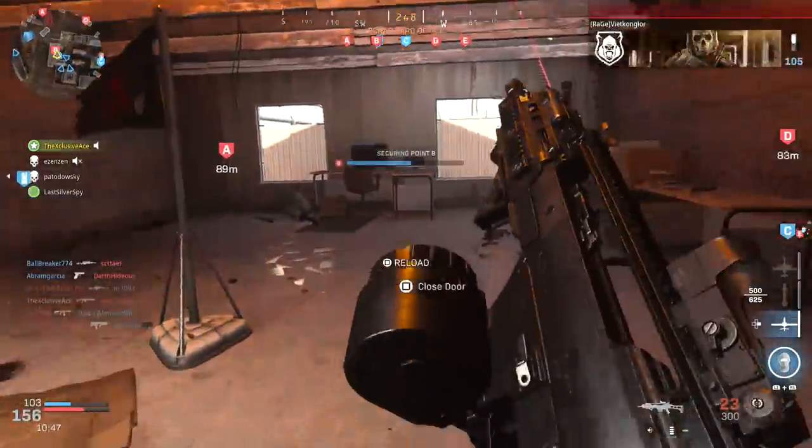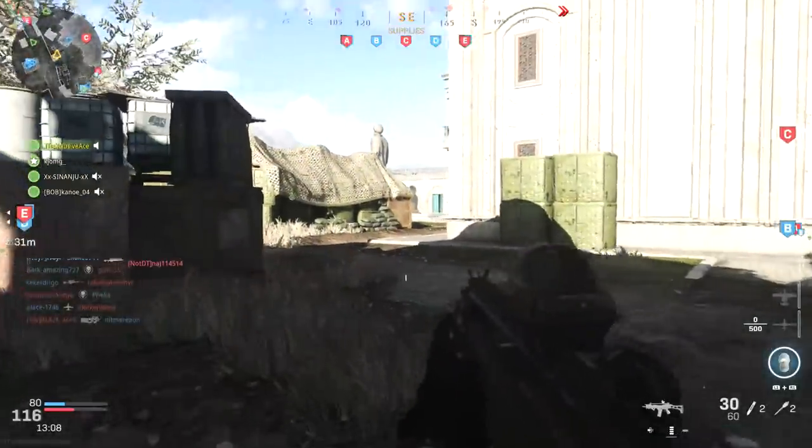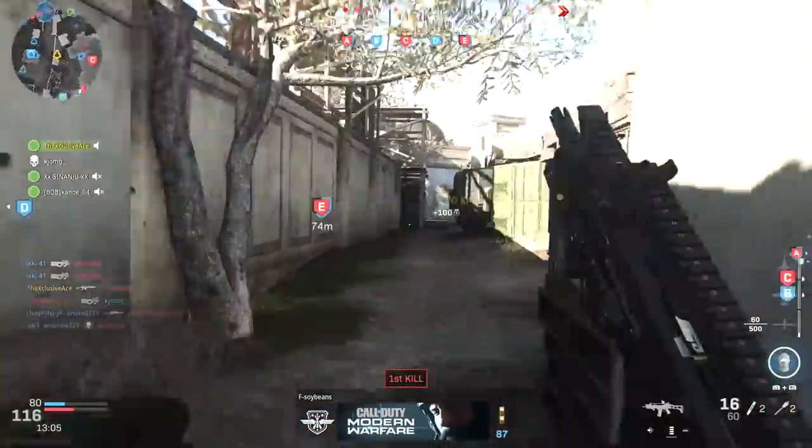Now let's move into the next one — this is more of the G36 assault rifle build. We've got that Spitfire barrel for the best possible aim down sight time, the reflex sight once again, the XRK axis stock again for aim down sight time, and Sleight of Hand combined with the 30 round magazine. This basically turns the gun into an assault rifle, and when you stack all these attachments together, you get a half decent aim down sight time — competitive with assault rifles. And overall, I just really like having my G36C back.